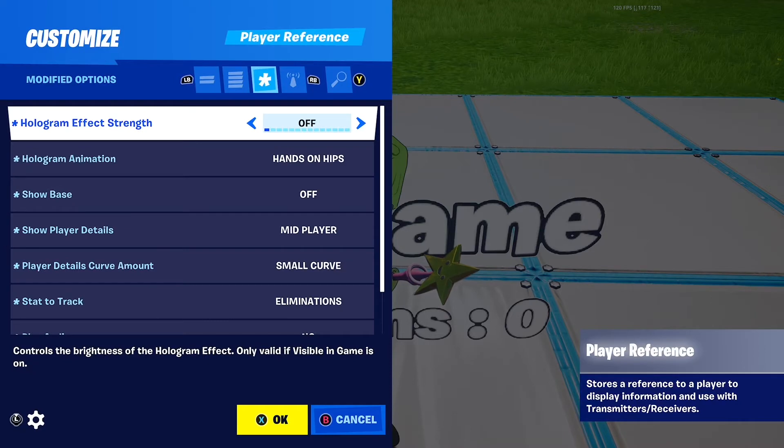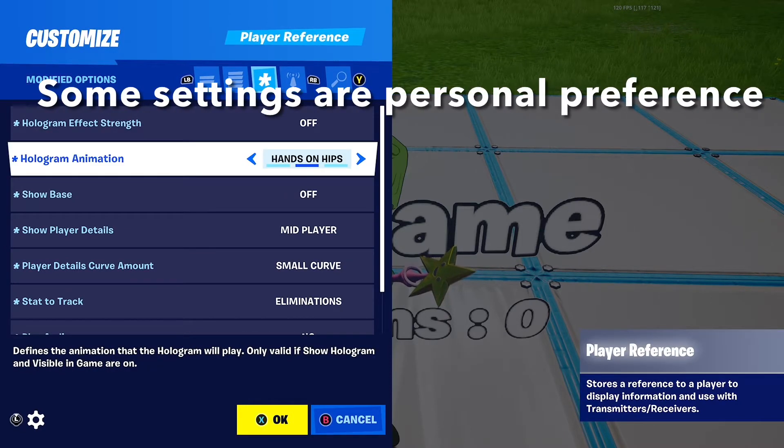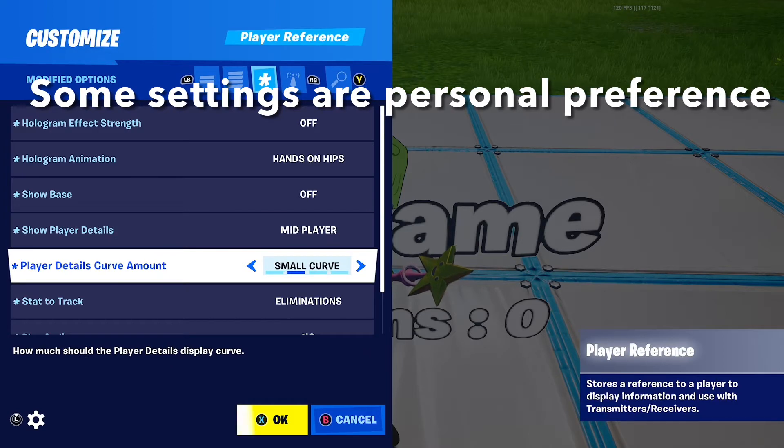Customise the player reference device: hologram effect strength off, hologram animation hands on hips, show base off, show player details mid player, player details curve amount small curve.